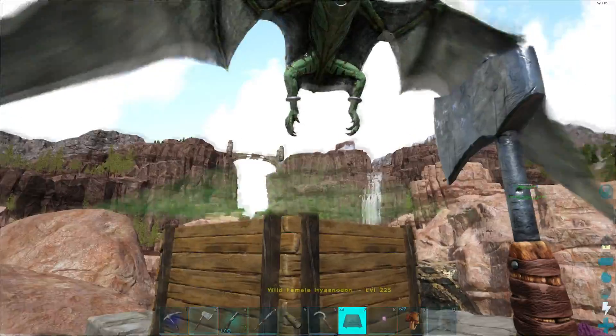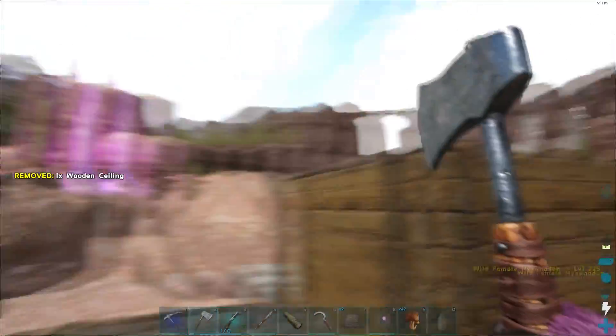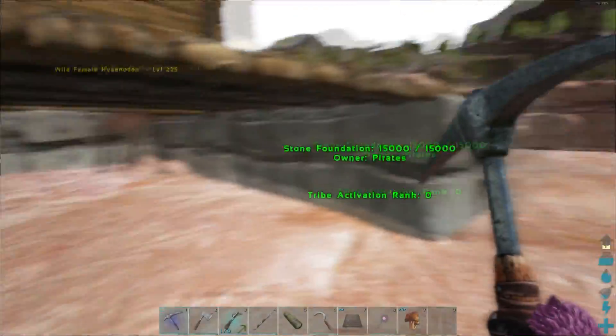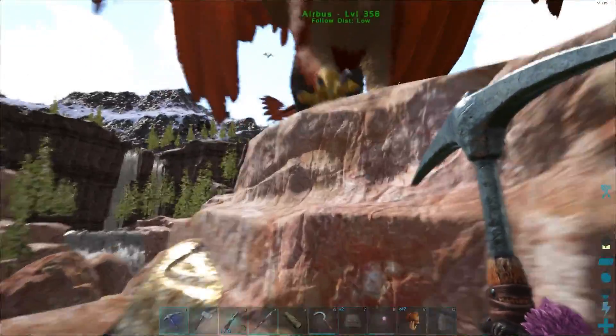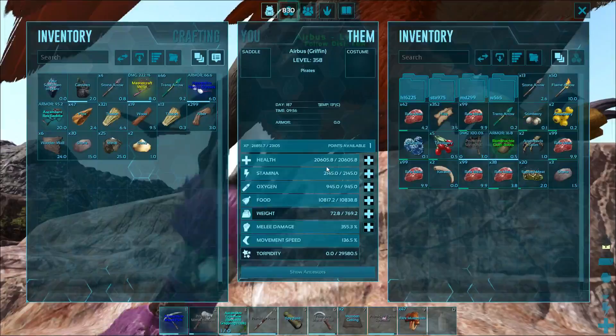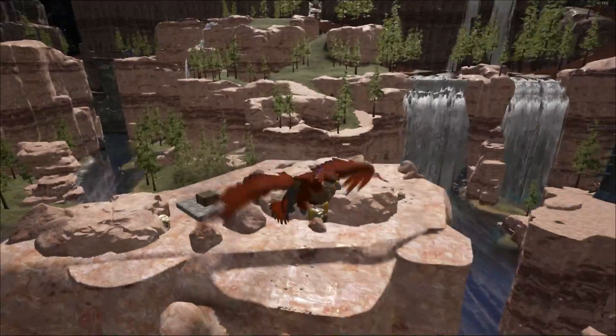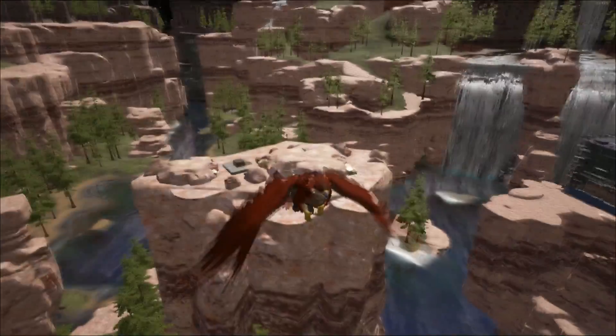Now I have to put a ceiling above it because it can get out — I was told that, though I haven't seen it myself. So now it's here and we need to go out of range so it will lose aggro on us. I just have to go up here and away.